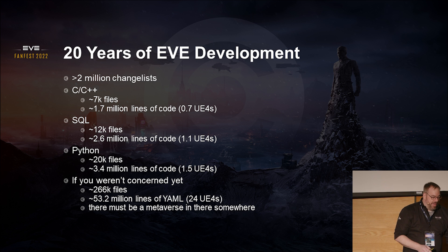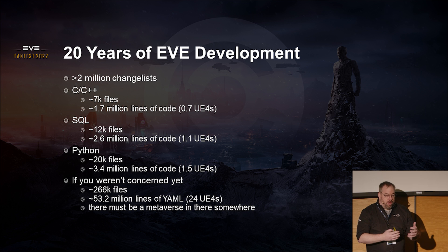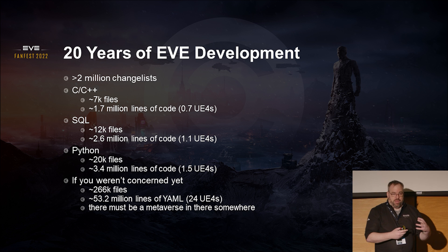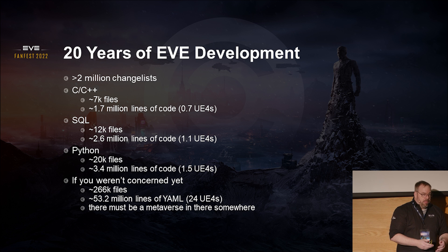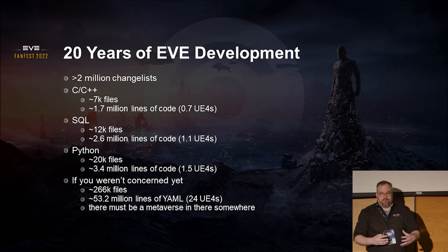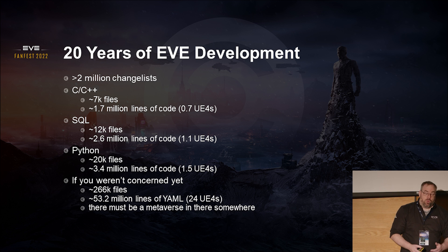That YAML holds everything to do with how the universe is authored — from how spaceships are made and their attributes. A lot of work was done there. This would have looked a lot differently from about three years ago, where we had a team internally moving all of that out of SQL and into a binary file system we could work with and author. That way we didn't have to deal with promoting between databases — the files traveled with the actual branch itself. That's just a little idea of the momentum that is EVE Online and what we have to deal with when we want to make a foundational change.